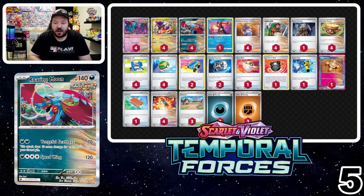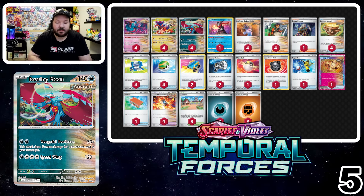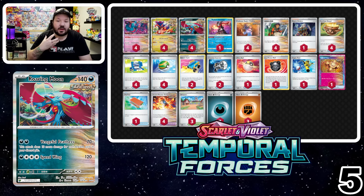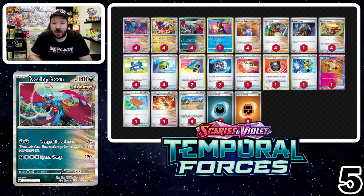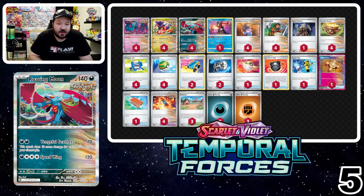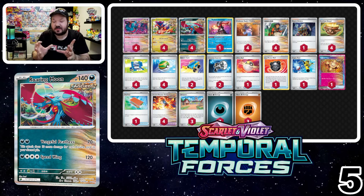We have Professor Sada's Vitality for self-acceleration, Explorer's Guidance to search and discard, Awakening Drum to draw cards for each Ancient Pokémon in play, and Ancient Booster Energy Capsule for a lot more HP. A deck like this is quite cool and I think it's also misunderstood in a lot of ways. This build looks solid — I've been building decks for over 20 years and there's always room to improve. It's been performing very well in Japan so far, and maybe in a couple more weeks it could break the top three or even take number one.